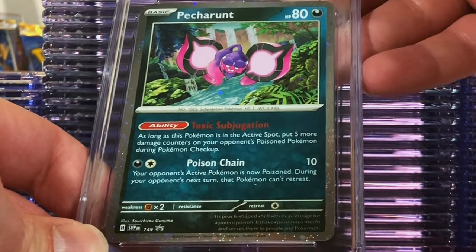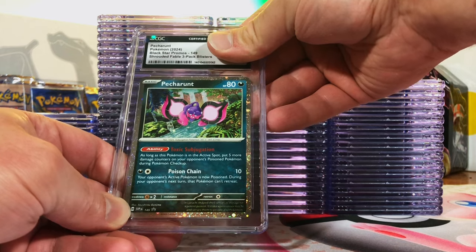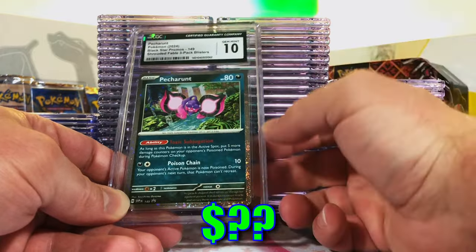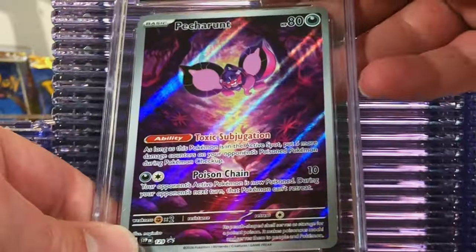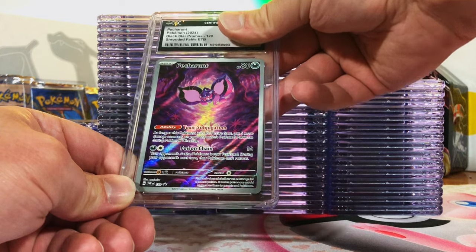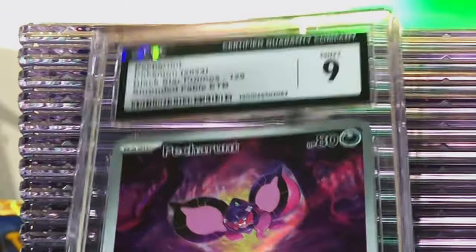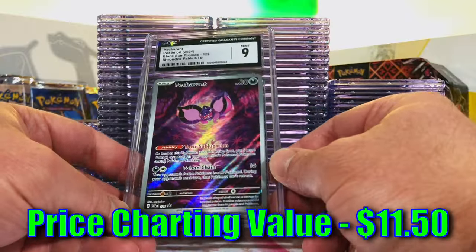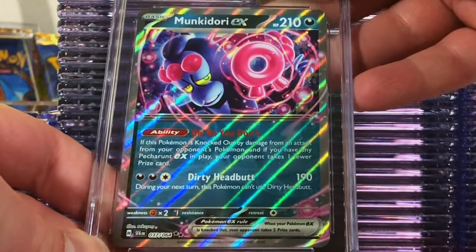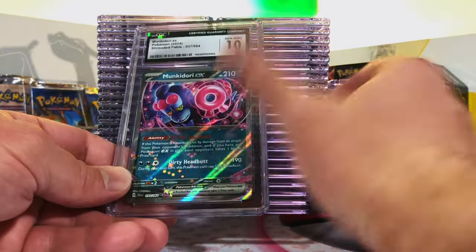Petorant Holo Promo from the Shrouded Fable three-pack blister — looks like a Gem Mint 10 to me. Yes! That's what I'm talking about! And we got the other Petorant, the Illustration Rare Promo from the Shrouded Fable ETB — that one's a 9.5. Then Munkidori EX Double Rare from Shrouded Fable — let's slap a ten on it. Gem Mint 10! Nice.